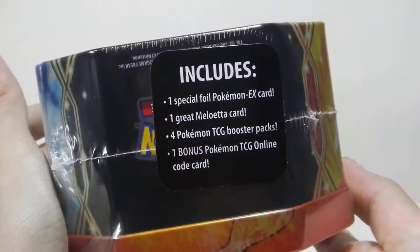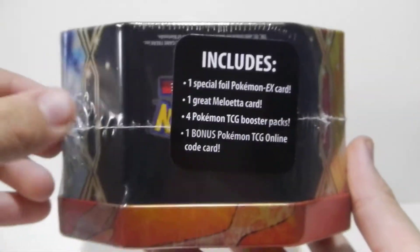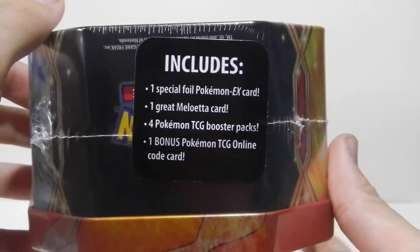Look at the back. It comes with the EX card, the Milo Eta card, the TCG booster packs, and one online code. I'll give you that code if you want — I don't want to play it online.